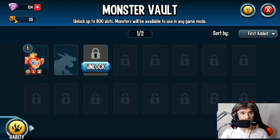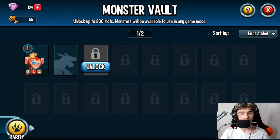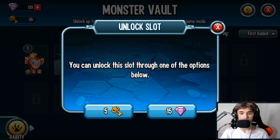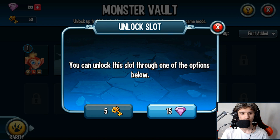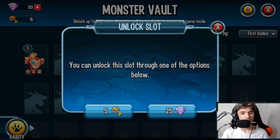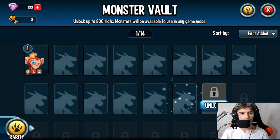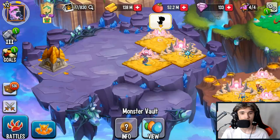What you can do is unlock vault spots with gems instead of vault keys since it takes five vault keys each time. Your first one costs one gem, then it increases to 15 gems, then 20, then 25. So for the third spot, spend that one gem to save five vault keys - trust me, you'll regret not doing it later. I spent one gem and saved myself five vault keys.